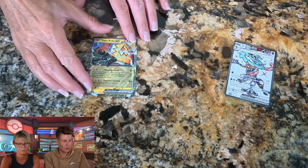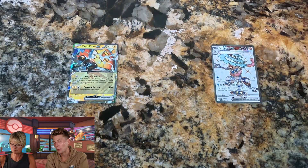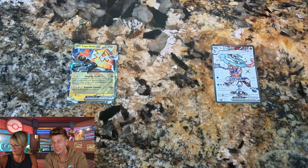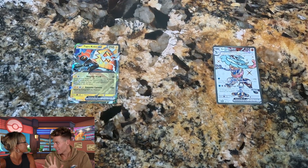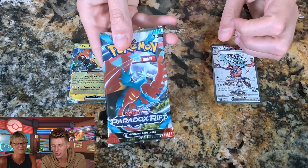So far, not too bad. Mom is three packs through, I'm two packs through, and we already have one hit. I think if we each get three hits I'd consider the 'broken tin' myth confirmed — that they all have hits. But we still have a little ways to go.